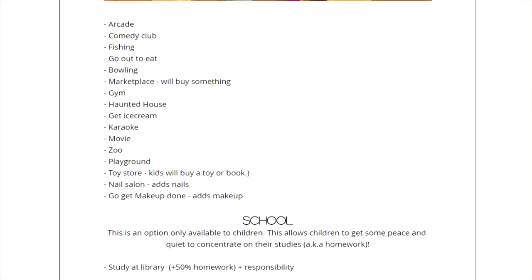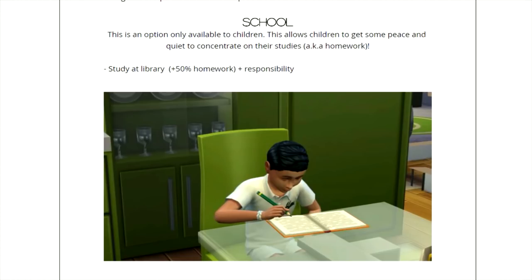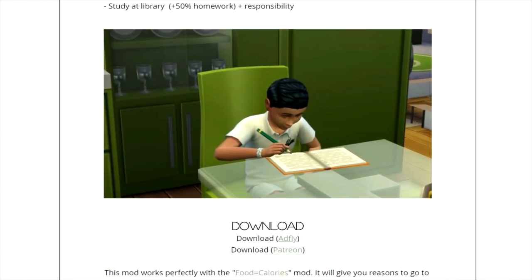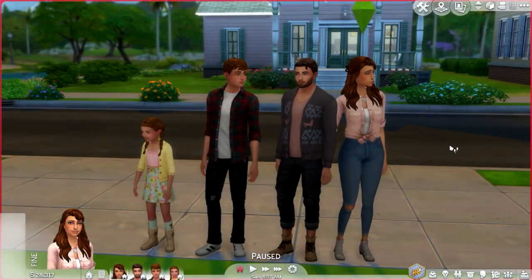For school — this is only available for children — it allows kids to get some peace and quiet to concentrate on their studies, aka homework, at the library, giving plus 50% homework completion. It does half of your homework, and it builds up your responsibility trait. That's pretty much the overview — we're going to go ahead and hit in-game and see what this is all about.